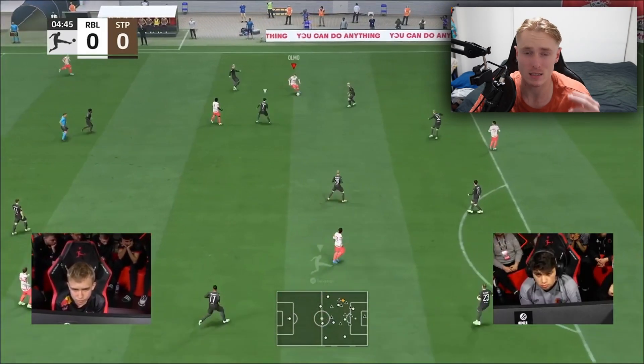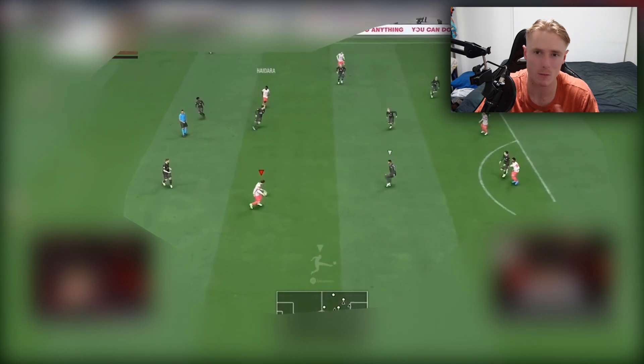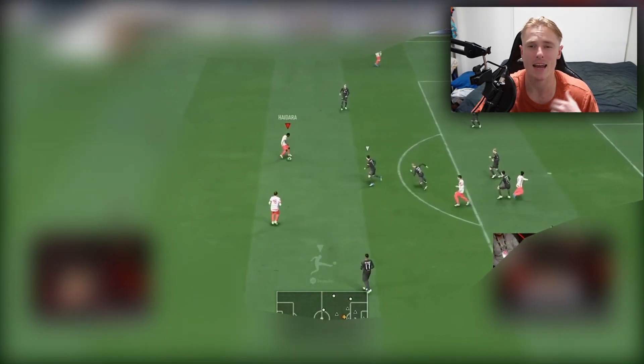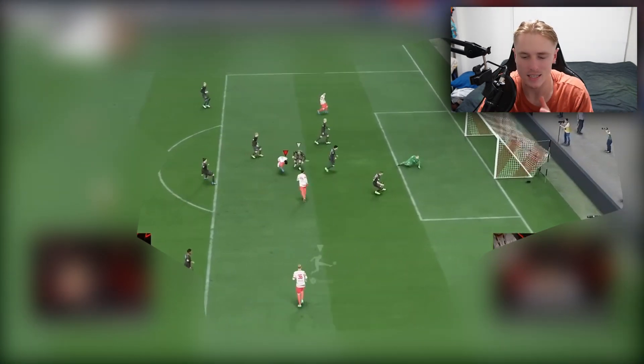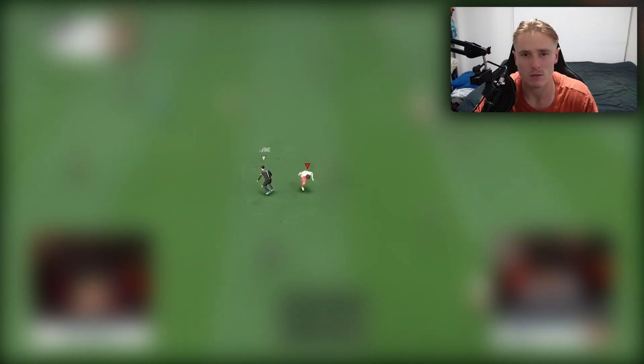One thing that pro players are always doing is looking around, and specifically at their attackers. What movements are they making? Are they coming to receive the ball? Are they making a run? Can I make the pass or do I need to hold on to it? These are the sorts of things you need to take into consideration when you are attacking in FIFA 23, because if you just focus on the player on the ball you will lose out every single time.